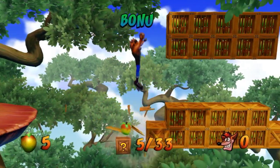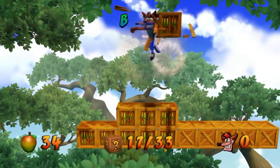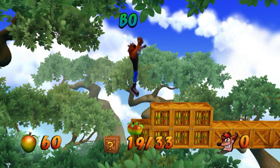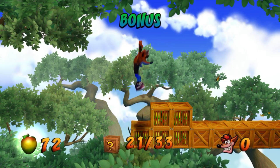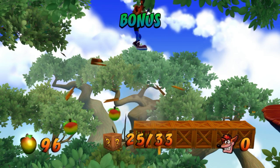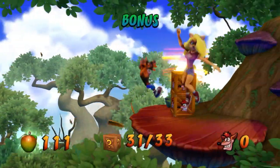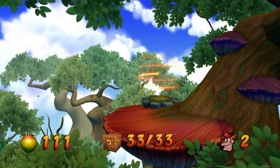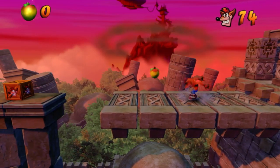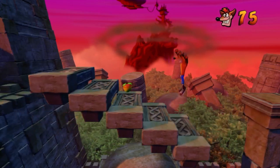Got 33 crates to get. When I was doing a Crash 1 base run I mentioned earlier, this is one level where I made sure to get the gem, as it activates a little shortcut in a later level — so I think it's worth the time investment. Make sure when you're standing on the outer extremities of these platforms that you get off as soon as possible and get to the center.